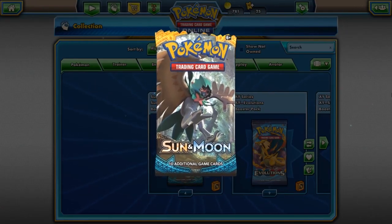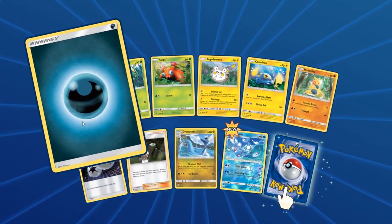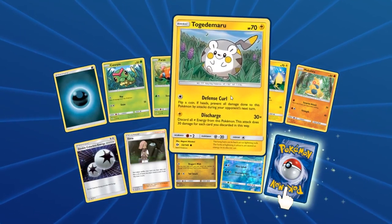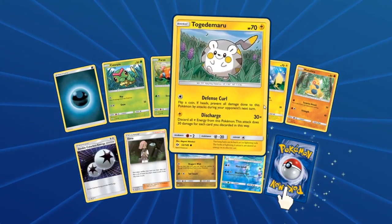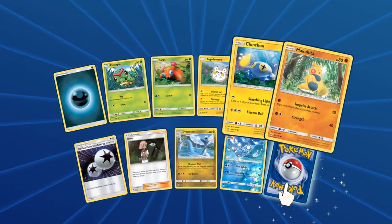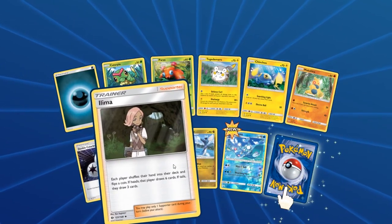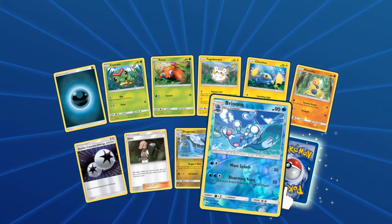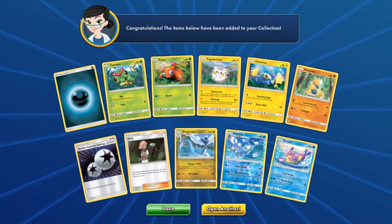Rip. If the computer's not going to do it for me, then I gotta do it for myself. Alright, so we got a Dark Energy, Caterpie, Paras, Togedemaru — a Holo Togedemaru from the last video — Chinchou, Makuhita, Double Colorless Energy, a Luvdisc, Dragonair, a Reverse Brionne, and finally we have an Alomomola. Nice.